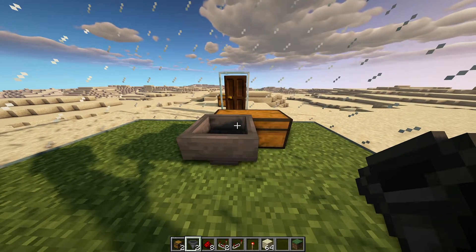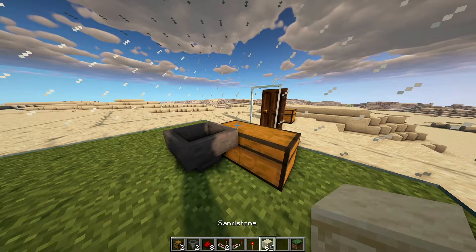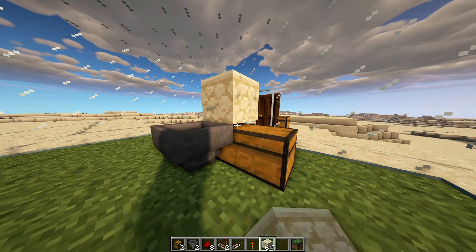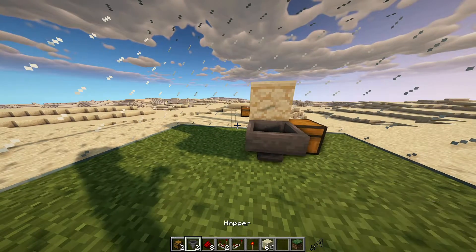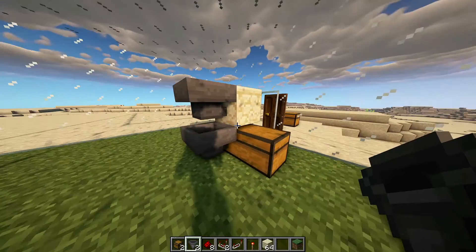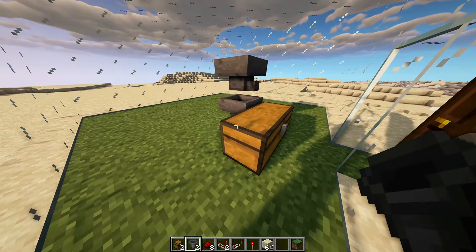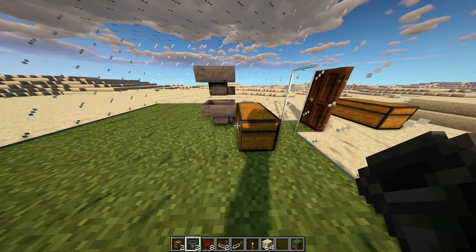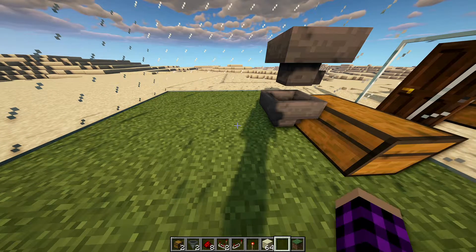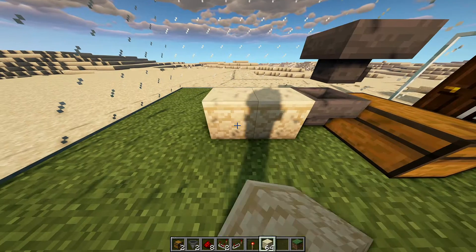Then you need to add a filler block, and remember to crouch-place to put that on top of the chest. Then you can just place the next hopper into it and knock it out. That's where we should be so far.